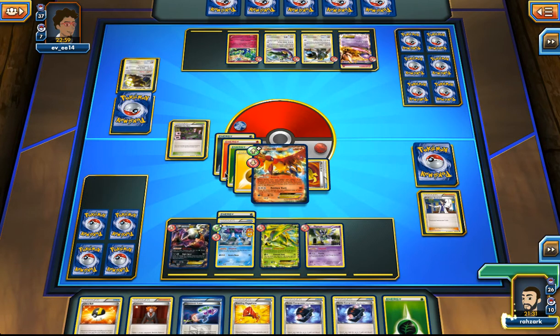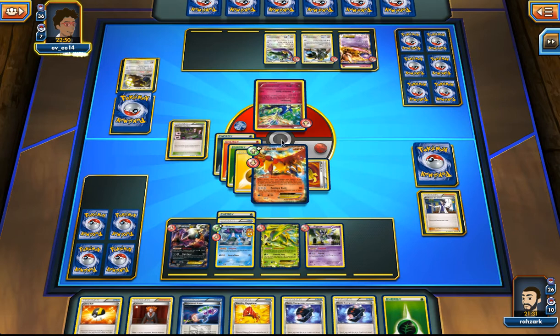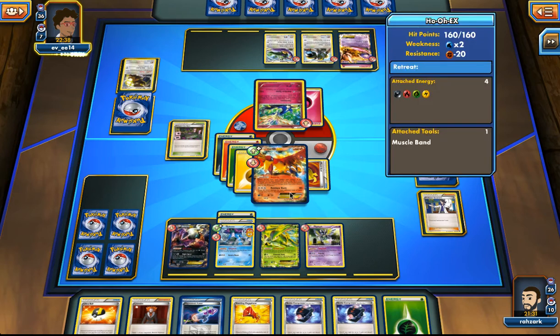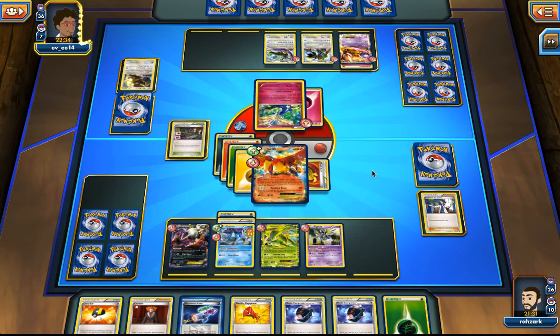Now if he attacks with Mewtwo, he's dealing 7, potentially 8 energies worth. He might kill our Ho-Oh, but he went with Xerosic so I don't think he's in a position to do that yet. 7 energies — that means we can't do it. If we only had another type of energy other than Grass in hand, we could attach it, grab his Mewtwo, poison it, and hit.